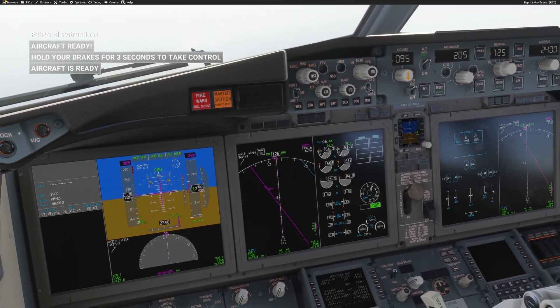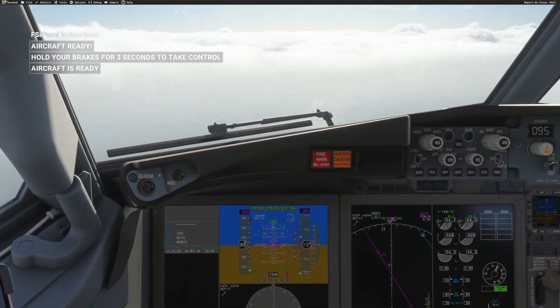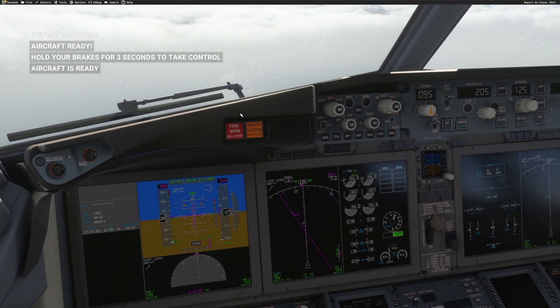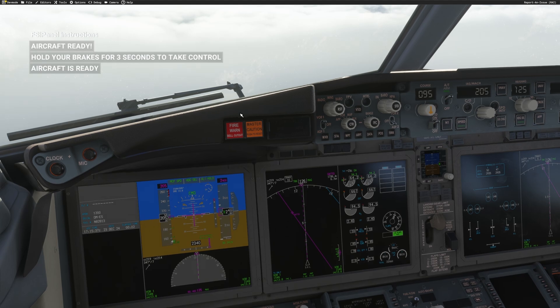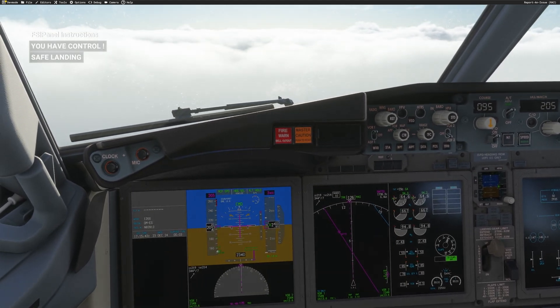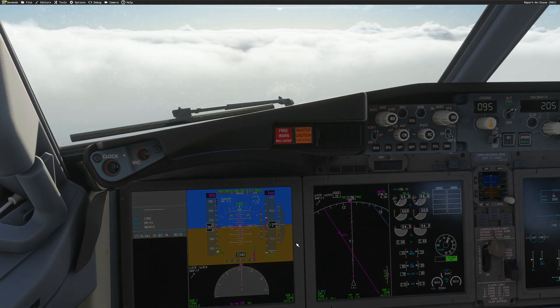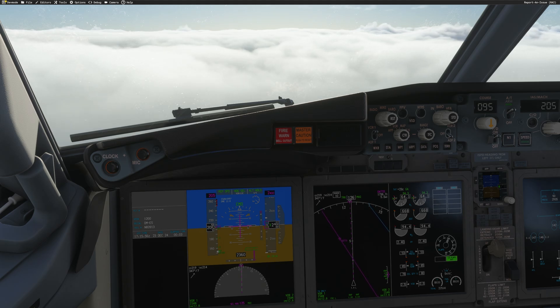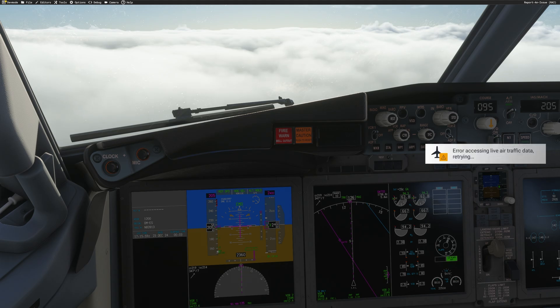That's all I need to practice the landing — I'm ready to go. I'll hold the brake as instructed for three seconds to take control: one, two, three — I have control and I'm on the approach. The DME is here; remember we said we want to be established at eight miles on the localizer. We're getting close to the localizer and should be fully established at eight nautical miles, as programmed in FSI Panel.